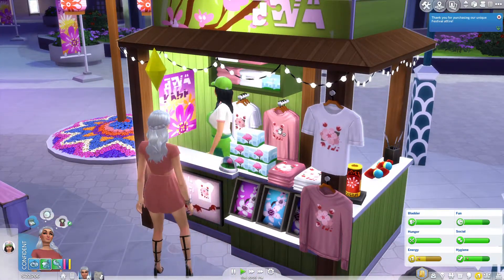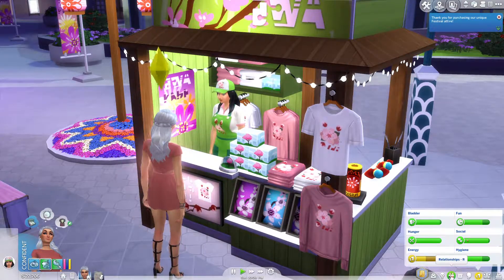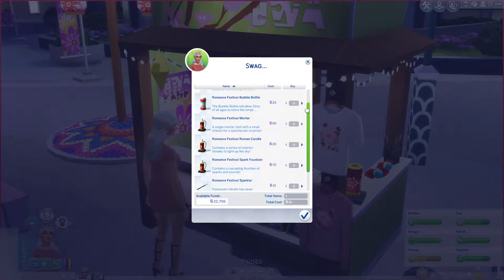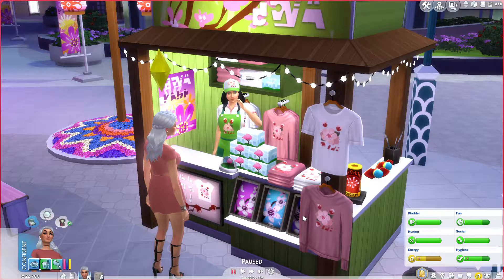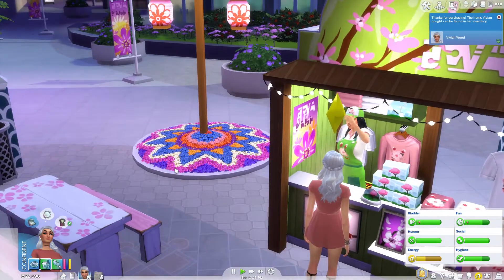We got our shirt and I want to look at the festival attire. Oh, this is a place to get snow globes! Can you only get snow globes? I'm going to get one — it's an experience, we can have a souvenir. We can also have the game freeze. Hello. We're back. It didn't freeze for more than a second.